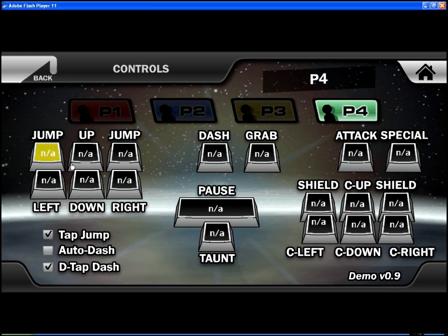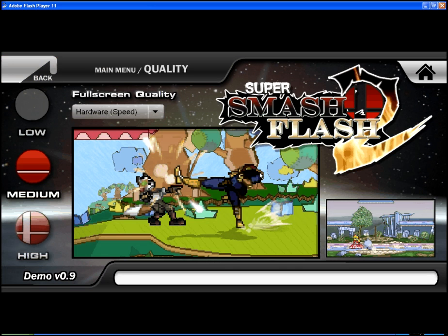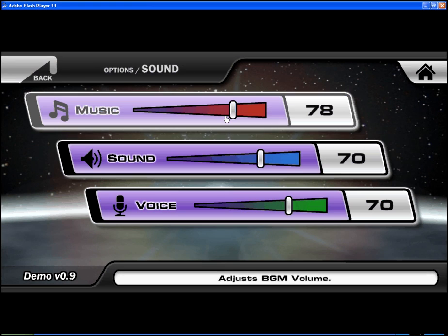And that will help with further process. I press the back button after I set my controls. You can affect the quality, but I never do that because I don't know how it will affect the game. You can change the sound — like the music, the voices, and the sound effects.